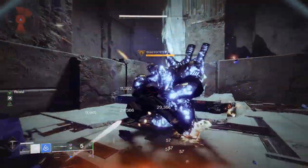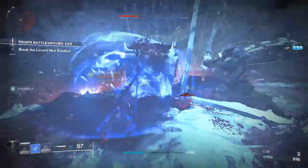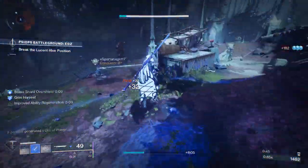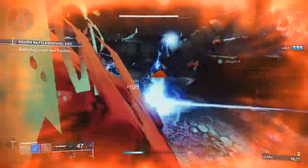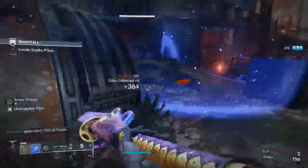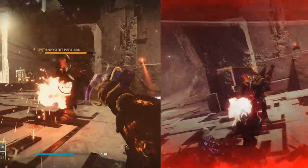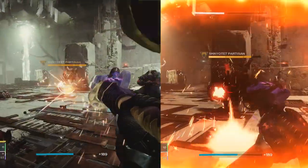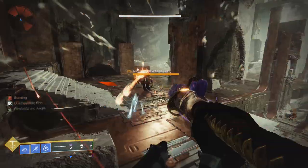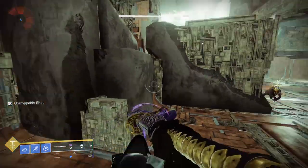Impact Induction also opens up the next portion of our gameplay: Glaives. Our entire gameplay loop has us throwing Duskfield grenades on top of enemies, then pushing up on them with our sword. Swords do have limited ammo, so with a Glaive melee we are able to save our sword ammo for higher HP targets. Additionally, Glaives give you 97% damage resistance while blocking, so this weapon type synergizes incredibly well with the build. The gameplay loop has you pushing out of cover constantly, so the Glaive's shield can help you get out of a sticky situation.